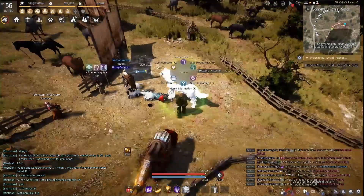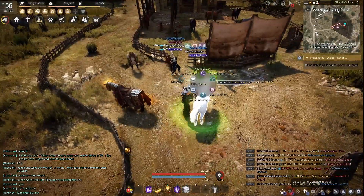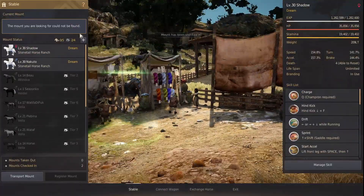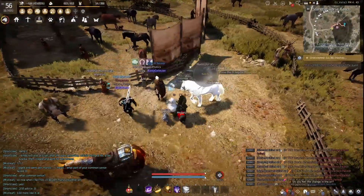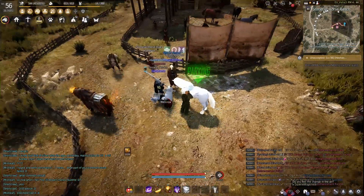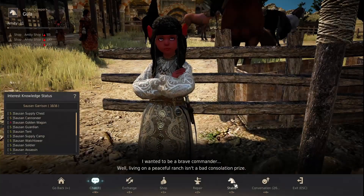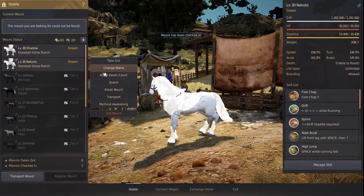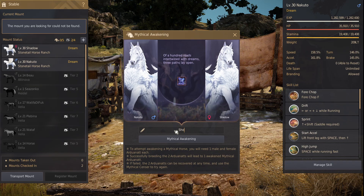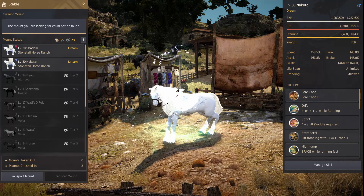Okay, how to get the tier 10 — okay, guaranteed. You make sure that your horse knows that it is loved. You need to do it for both, of course, otherwise it's not going to work. Now that they're both looking kindly at you, it's guaranteed tier 10 — can't go any other way.